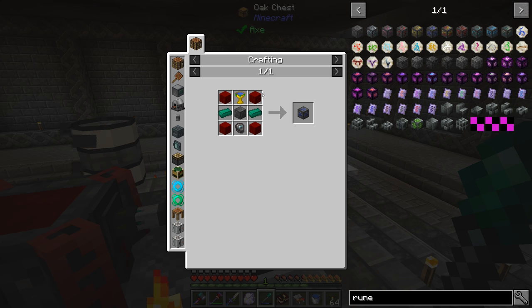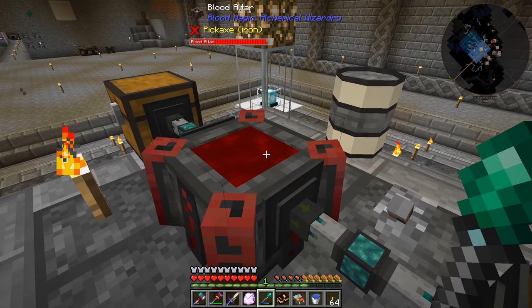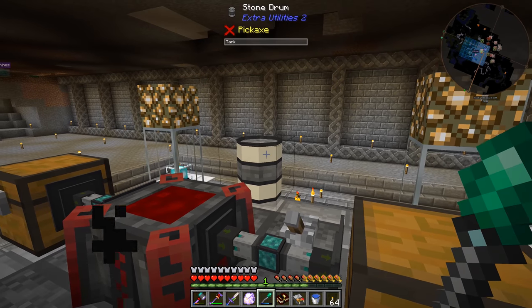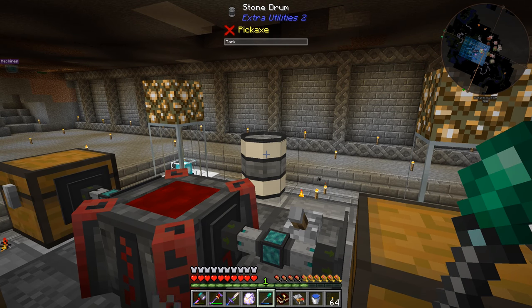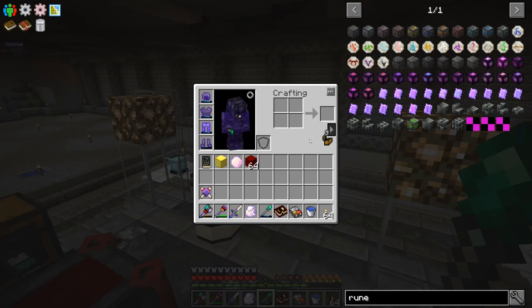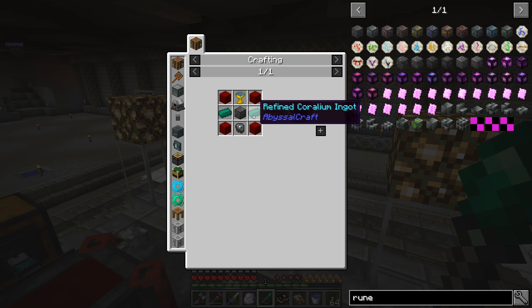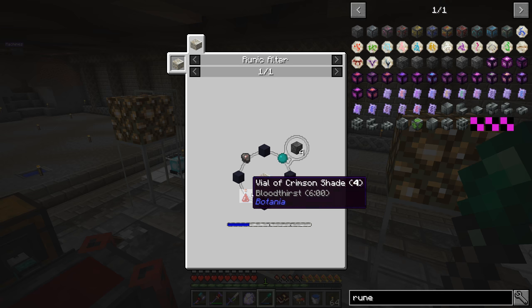The displacement rune will allow us to insert life essence (LP) faster per rune added to the altar. This lets us fill up something like a large drum full of life essence and keep pumping it into the altar without having to sacrifice our own hearts. To craft it we'll need the dreadstone, refined coralium — which we have a lot of now thanks to killing the dragon — and we'll need a blink rune.